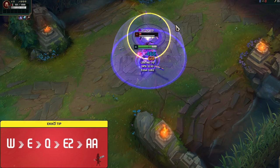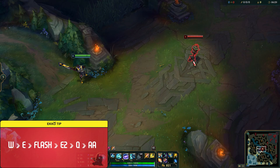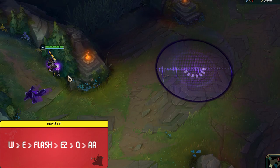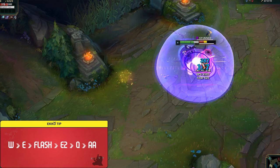The W, E, Flash, E2, Q, auto attack combo is almost the same but adds in your flash for an even further gap closer. Always E before you flash so that you can lock onto your targets before they have time to react. You can also save your Q if you think your enemy will dash or flash away, to follow them up with another slow.